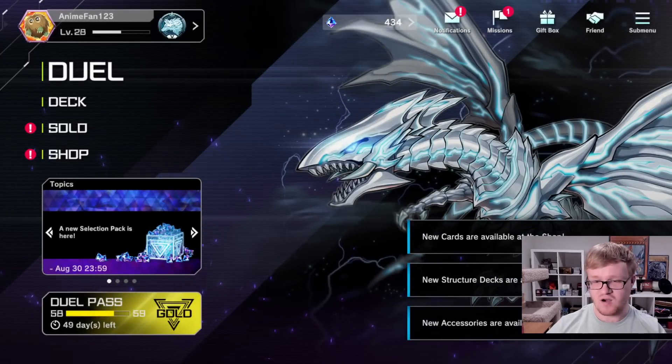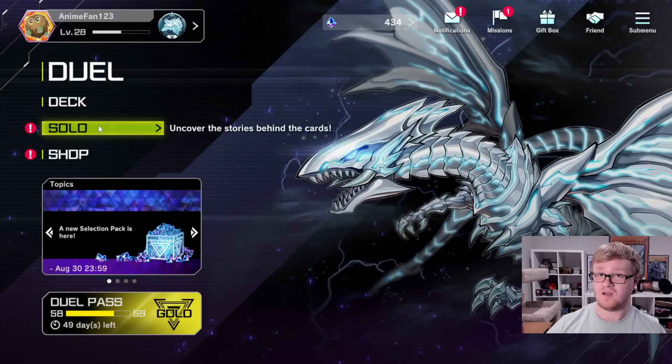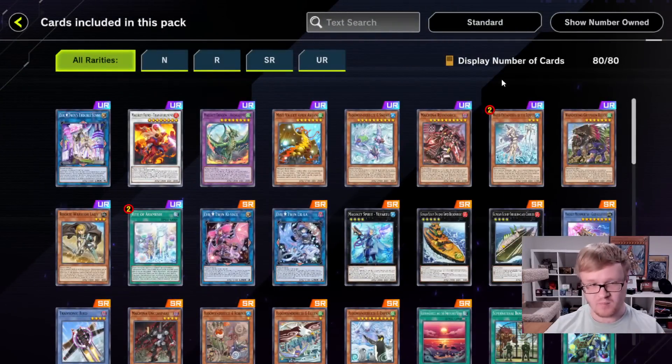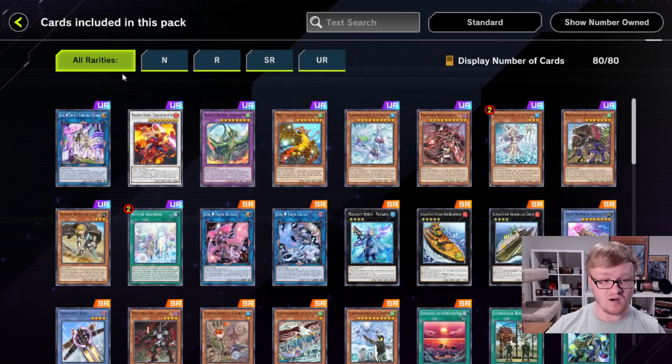So, new cards available in the shop, new structure deck available in the shop, and new accessories. First up, we have the Wandering Travelers pack. This pack is incredibly good. We have Trouble Sunny, which apparently is an Ultra Rare — a great new card for the Evil Twin archetype. We have the Fluandarees archetype, and I'm kind of looking at the rarities here.